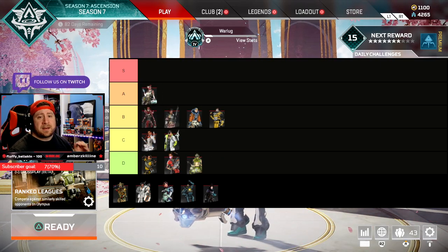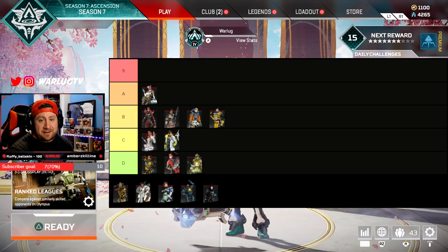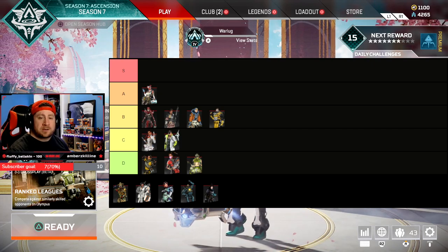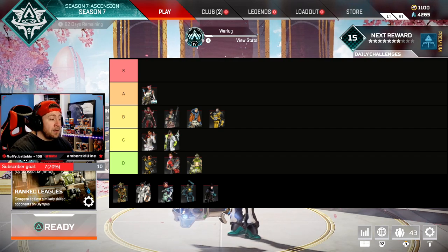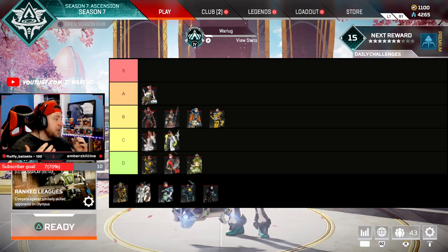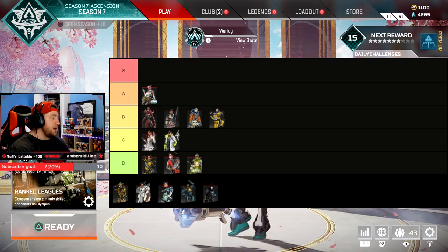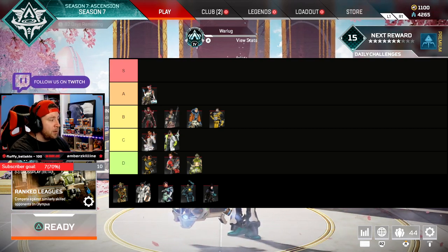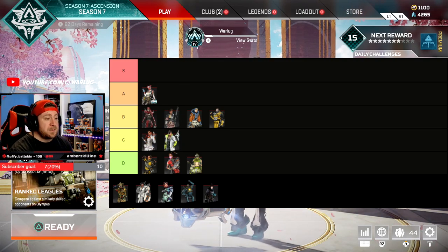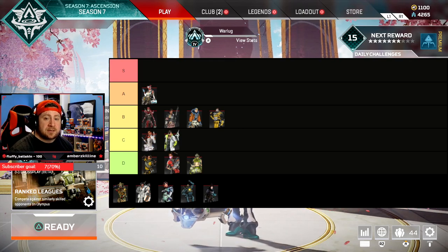Moving on to A-Tier. First up is Lifeline, who has been A-Tier ever since her Season 6 rework. Her rework is absolutely amazing and she's one of the most annoying legends to play against. She has the health drone to heal your team over time, the drone that lets her revive while continuing to fight, and her ultimate that drops a supply package with attachments, shields, syringes, and med kits. She is the ultimate support legend in Apex — the best team-compatible legend in the game, able to play with anybody.